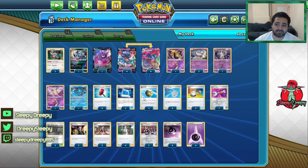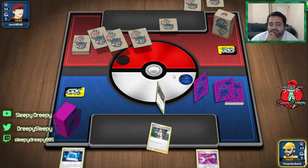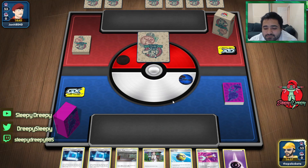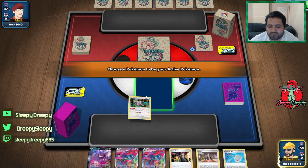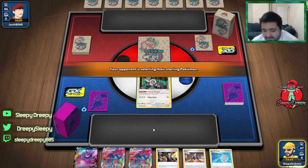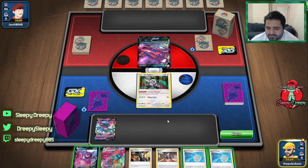Alright, let's get into some gameplay with this Dragapult Vmax deck that made top eight. We call the coin flip and go first. Not looking like a good hand right now — I need to draw into my Dragapult Vmax.